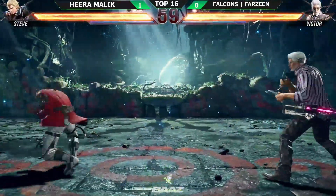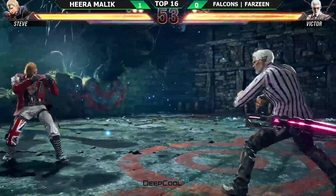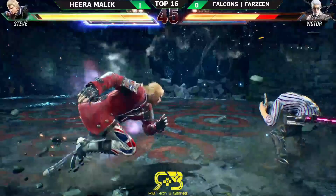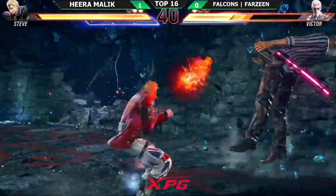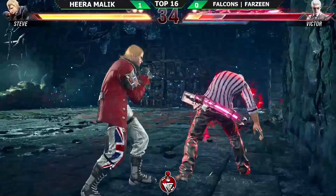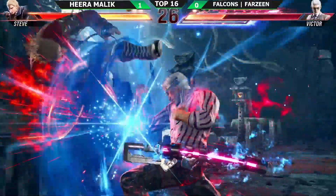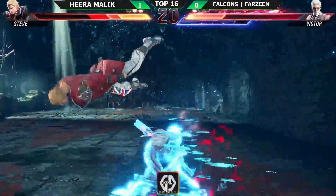Hira now on set point. Farzin doesn't want to go down into the shark tank that is the loser's bracket — not a lot of people come out of that. Malik activates — oh my god, every read he's been able to make has been insane. Malik showing why he is a veteran, on point with the lows. Last chance for Farzin, and the hard wall break comes into play — very nice, very good situation for Farzin now. He can definitely construct some mix-up towards the wall, and he gets it.